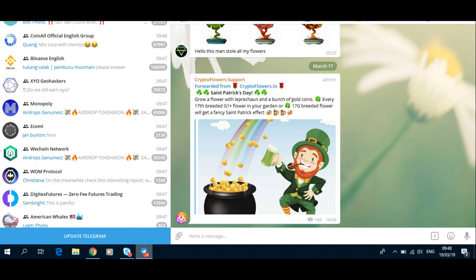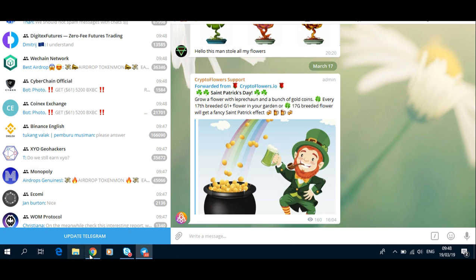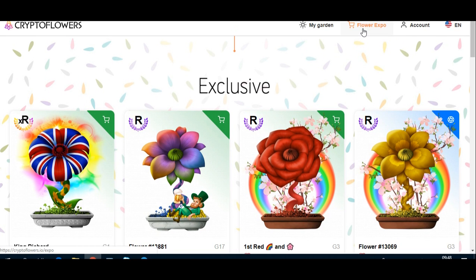If you have a look on Telegram, there is a St. Patrick's Day event — grow a flower with a leprechaun and a bunch of gold coins. Every G1 flower bred with a G16 flower to produce a G17 will get a fancy St. Patrick's effect.